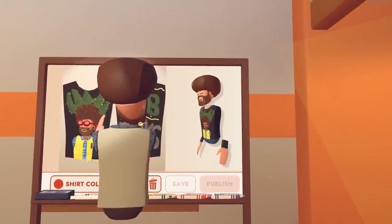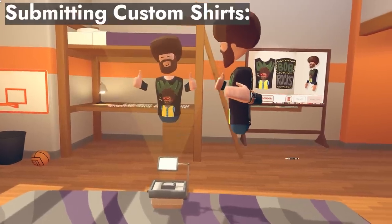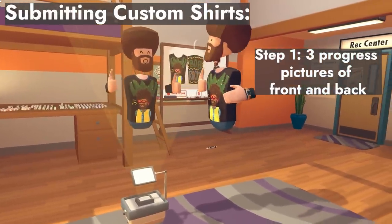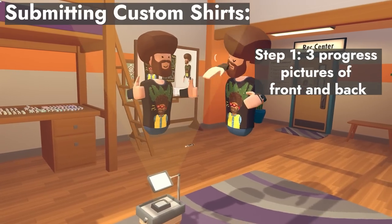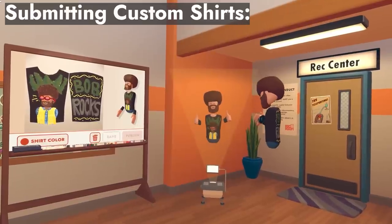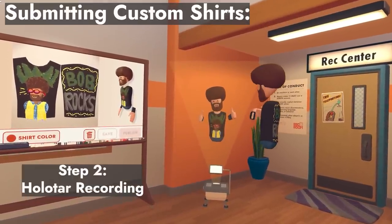Let's touch a bit on the new trial run custom shirt category. As mentioned, this is an R+ only tool. Players will submit their artwork in two ways — as before, three progress pics are preferred for the front and back of the shirt. You can do this by taking pics of the board you are working on.